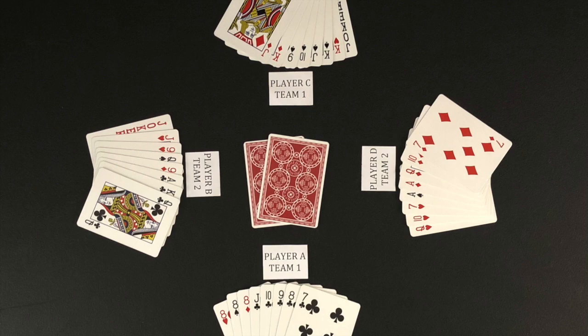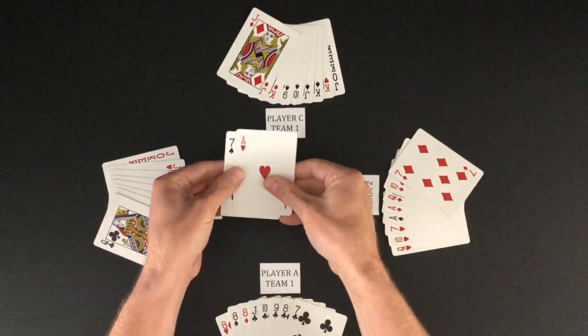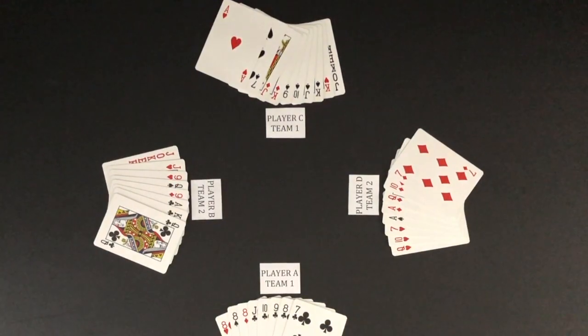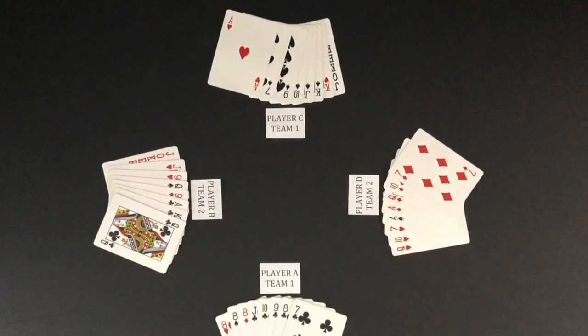The player left of the dealer is first to bid or pass on bidding. Player B bids five. Bidding continues to the left to player C. Player C bids six. Player D passes on bidding. Player A passes on bidding. Player C wins the bid at six. Player C will take the two kitty cards in the middle and will discard two cards from their hand.